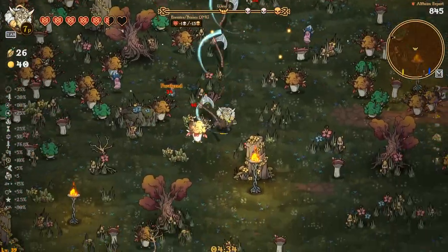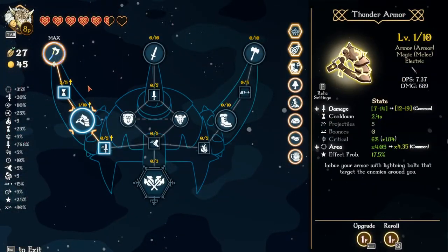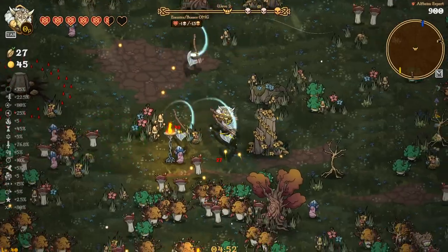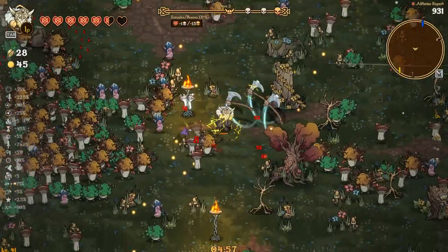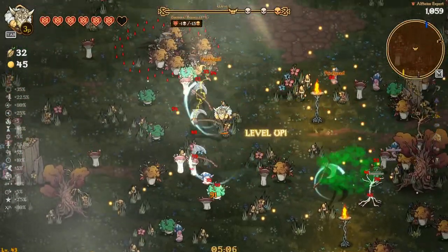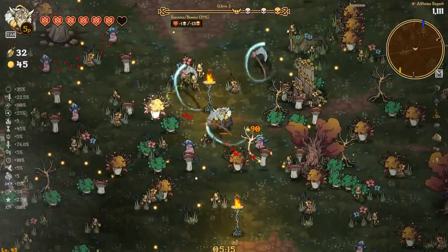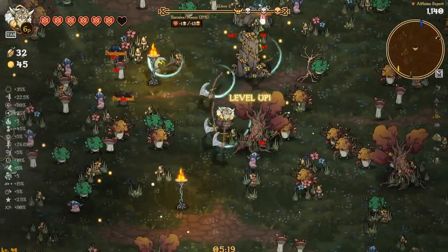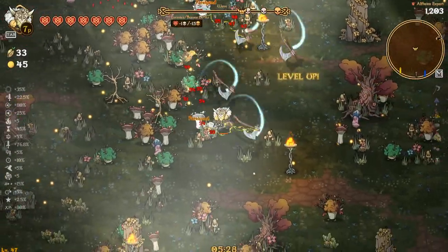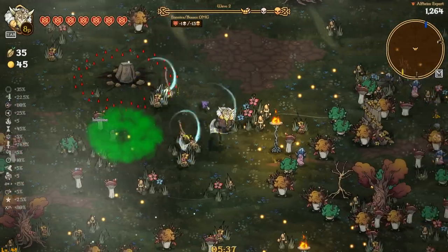Some more healing too, so we're almost back to full HP — not too bad. Making some decent progress. 45 gold is pretty good. Let's up the cooldown, and then of course go into attack speed, movement speed, and the one where we take hits and it increases our damage. The reason I want that is because our damage isn't that crazy — we just didn't get a lot of damage upgrades on Stormbringer, so it's only like 48 to 55. Nothing super insane — a little disappointing, but it happens.